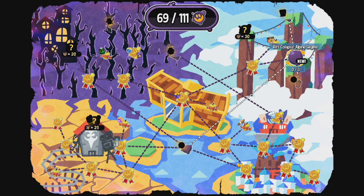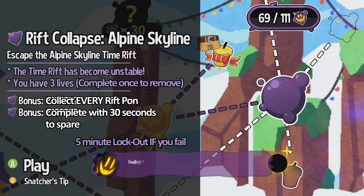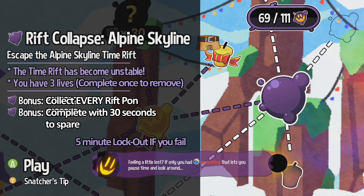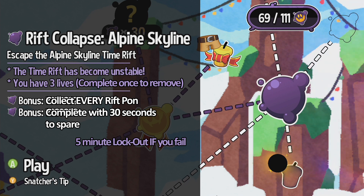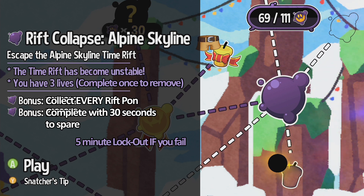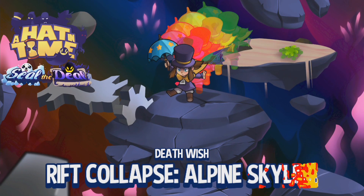I mentioned speedrunning — look what the next one is. Oh, end me now. Okay, so it's the same as any other Rift Collapse. This one, obviously, you have to beat with 30 more seconds remaining, and you have to grab all the Rift Ponds. If you fail three times, you've got to wait five minutes in order to try again. Obviously, this will be post-commentated. There's not really much to say, other than I cannot get both stipulations at once. Normally I go for the one with 30 seconds remaining first, and then try to go for all ponds so I don't have to wait for the five-minute cooldown.